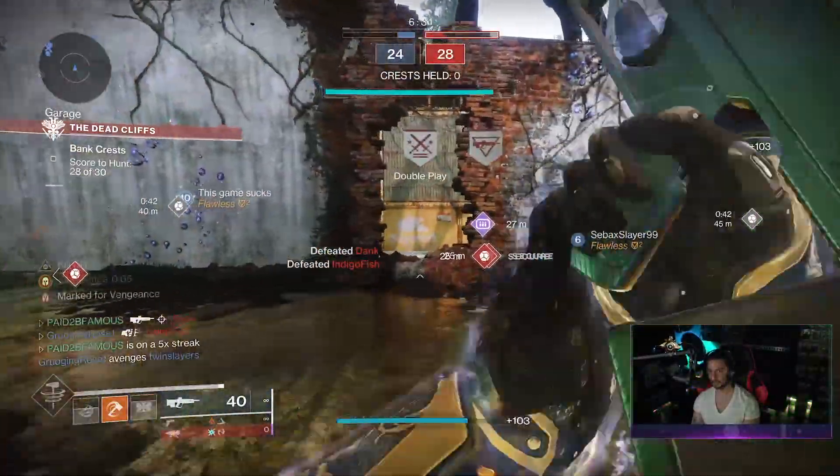For PvE players, I want to talk about Kinetic Tremors — sustained kinetic damage to a target emits a shockwave that damages nearby targets. Normally Kinetic Tremors is in the fourth column, but here it's in the third column, which makes this really unique and lets you pair it with great fourth-column perks. On this aggressive burst pulse rifle, Kinetic Tremors takes 11 shots to proc, but since this fires four shots per burst, you get it in just three bursts — whereas three-burst pulse rifles need four bursts to proc it. Definitely consider Kinetic Tremors if you're taking this into PvE.